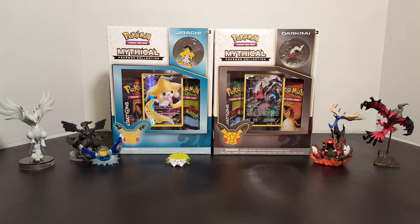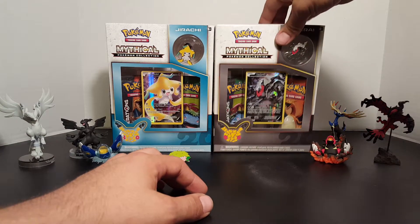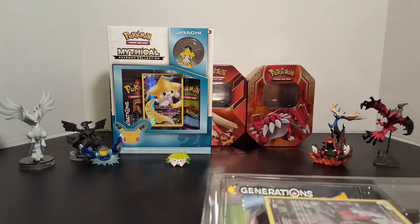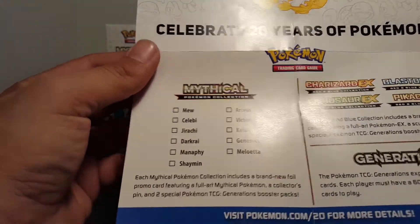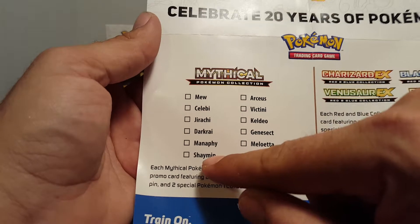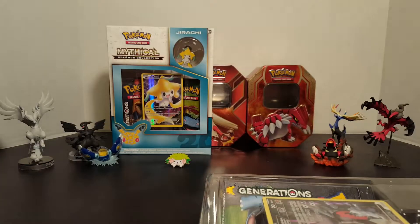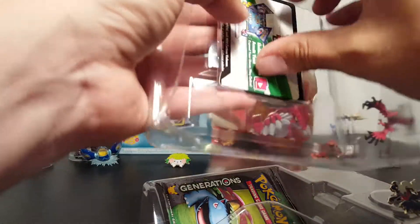Hey, what's up guys, this is Jay and today we got two boxes of the Mystical. We're going to open Darkrai in this one. As with all these, they all come with a checklist for all the ones that are coming out, so we still have all these - and this is going to be the next ones coming out. There's a picture of everybody. Let's see if I can get this Darkrai out.